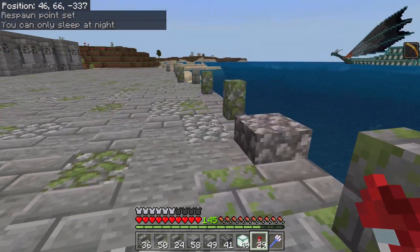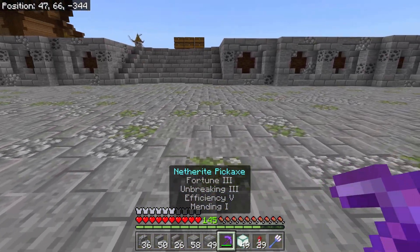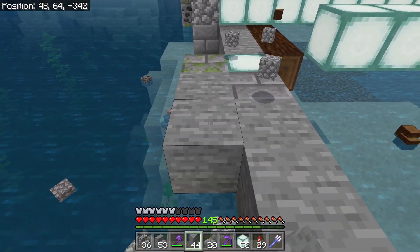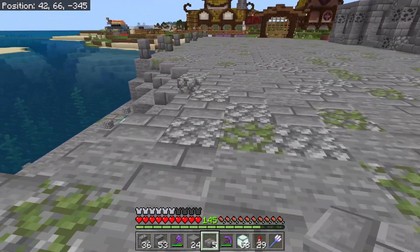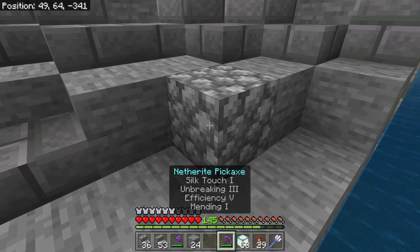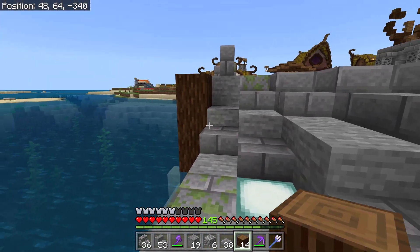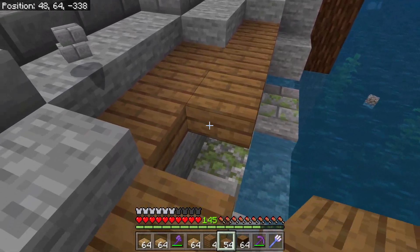Now that we have the staircase at the top finished, we're gonna start work on the staircase at the bottom. This one is gonna lead directly to the dock, and I think we're gonna put it in kind of the same shape as the one at the top, just so all our staircases match. I actually have no idea how I'm gonna tie this into a dock — I did not think this part through at all, so I'm just gonna start throwing down random blocks and hope it looks good. I think it's better to start working on the dock before I finish the staircase so I can build the staircase leading to it.